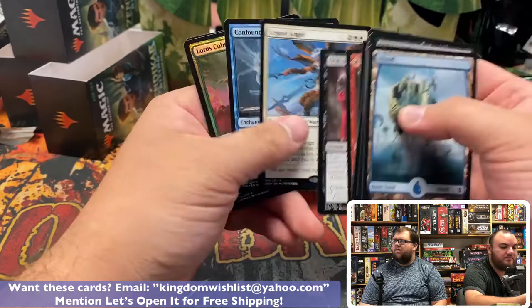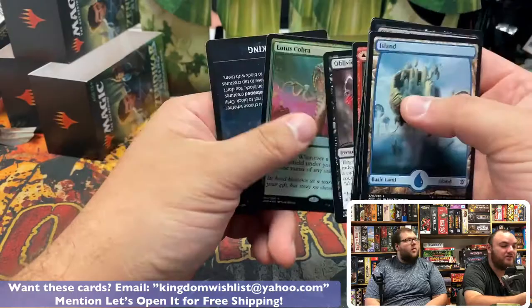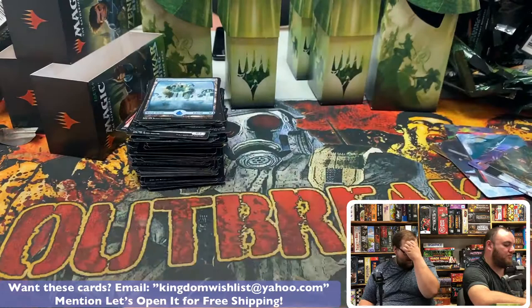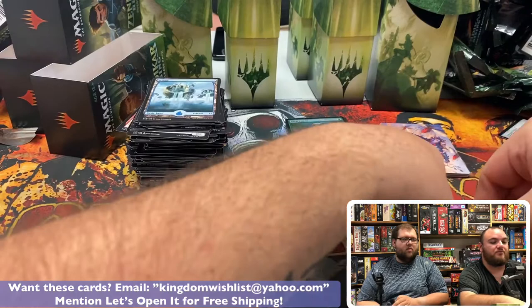My last pack from this side — Legion Angel, we haven't seen one of those. And Compounding Conundrum, we've had lots of them. Foil Lotus Cobra! Nice. Sick action for the last pack. So you hit one mythic out of your side — looks like all the mythics are in the middle. Alright, sorting: list cards, art cards, rares, and the rest.